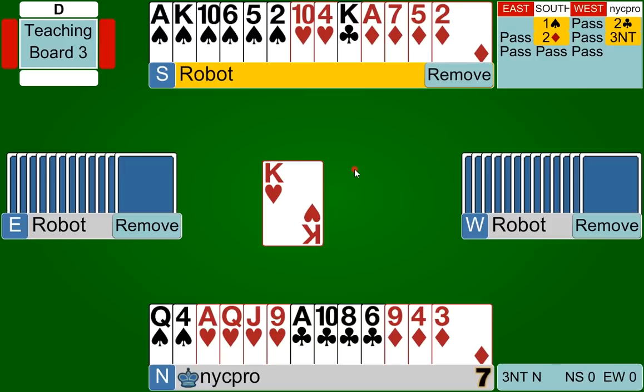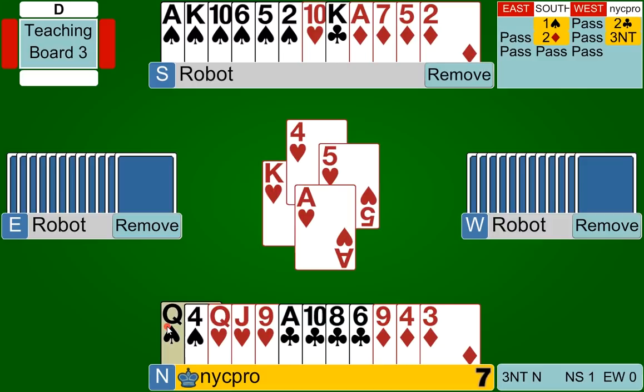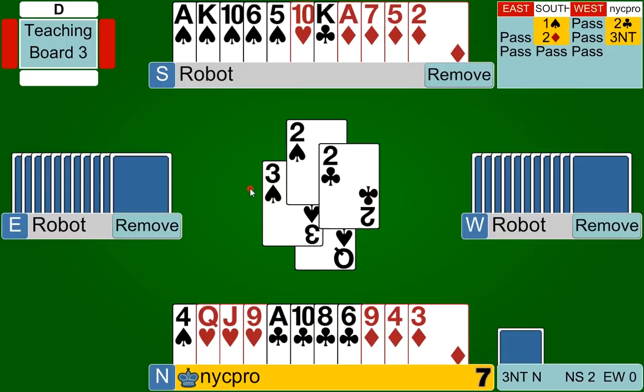It's our job to take advantage of this and take the most tricks we possibly can. That always starts with counting your winners. Because of this lead, we can take four heart tricks — two clubs, that's six — the ace of diamonds, that's seven — and if spades break, we're going to take all six of them and that's thirteen tricks. However, after we take our ace of hearts and plunk down our queen of spades, we get some bad news: West has shown out, and we have a 5-0 spade break.